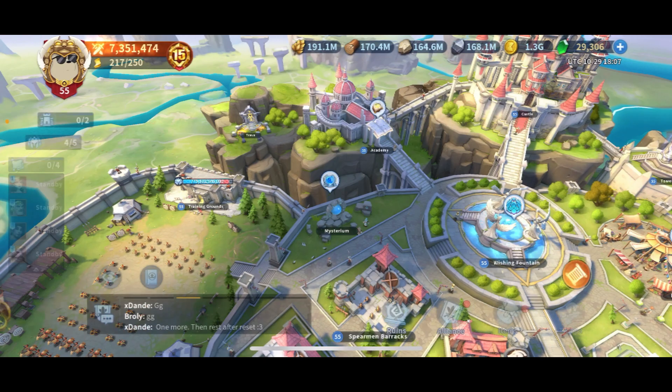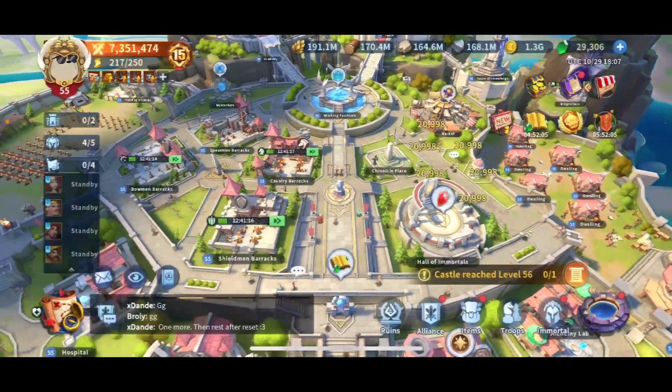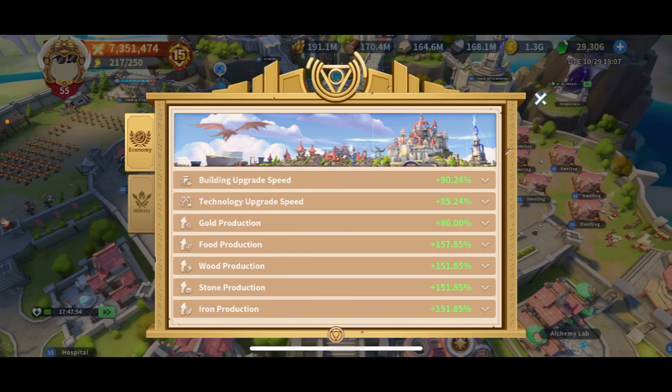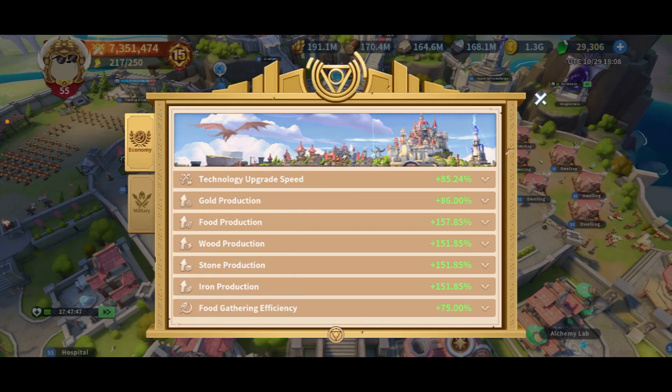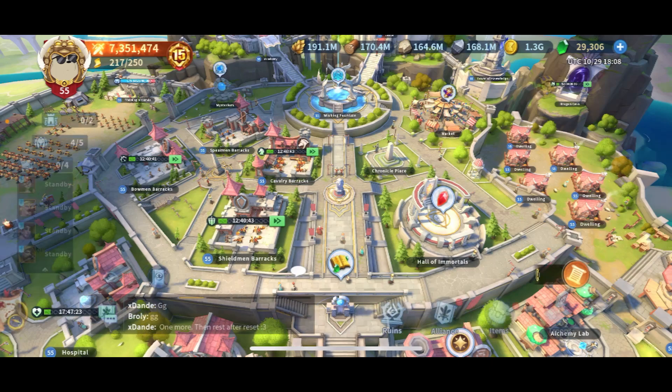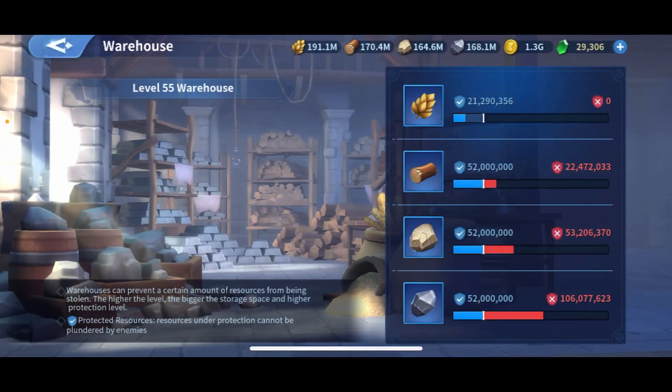Benefit number two: you boost the amount of resources you're producing in your castle. You can see my production economy is above 100% — I'm doing almost three times what I should normally produce. Instead of four million food per day, I'm making ten million food per day — almost three times the base amount. So you produce far more resources than you'd expect.